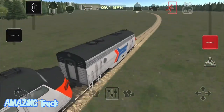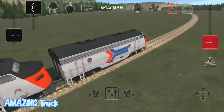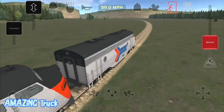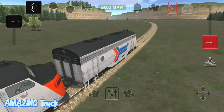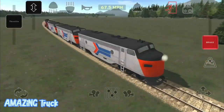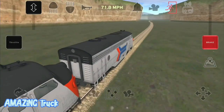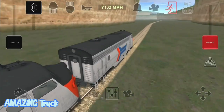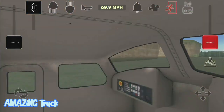I want to contain the speed around 70 miles per hour. We're going uphill so it's a little bit normal for the train to slow down. But yeah, putting four engines all together was a good idea.